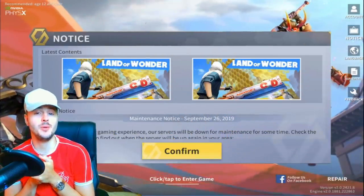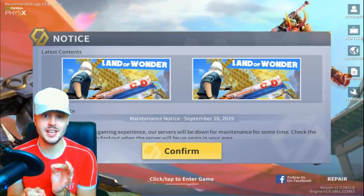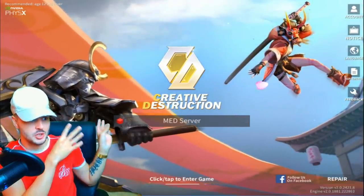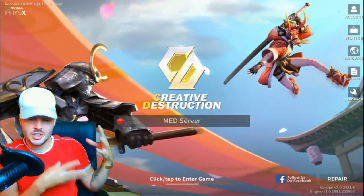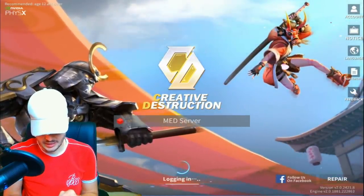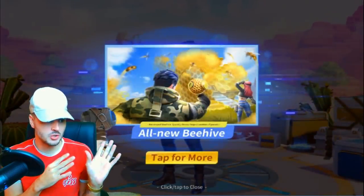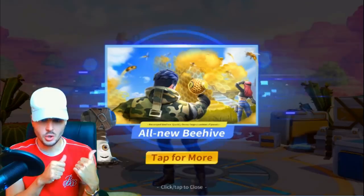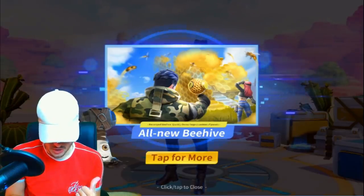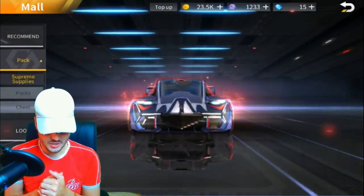Okay, so here we go boys. Starting off, the first thing we can see that's been upgraded is basically the lobby screen — it's actually moving now and it's all animated. I'm playing on a tablet, so this is a mobile screen right now. We've got the all-new beehive trap which we're going to test out later, and obviously we've got a new vehicle as well.